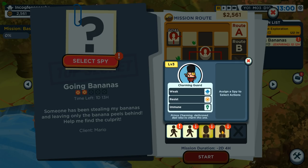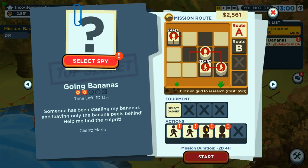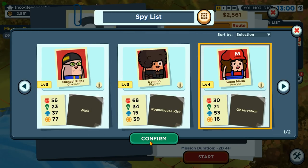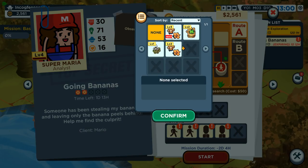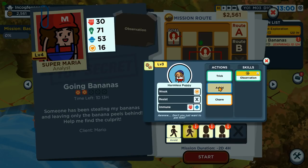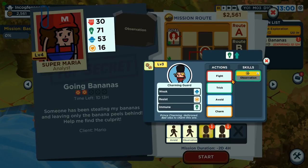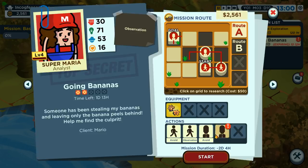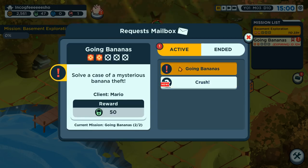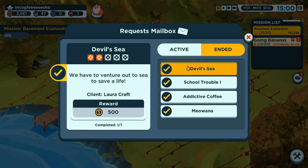Weak to punching, weak to charm, weak to avoidance — or no, immune to punching. Stealth would work. Super Maria is probably my best on this one. Avoid — immune to stealth. That's weird. Let's do observation on this guy. Immune to that too, so avoid and avoid. We should have enough days for that. I'm gonna leave that until I have everything else done.